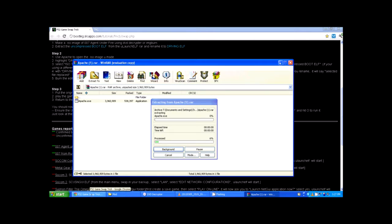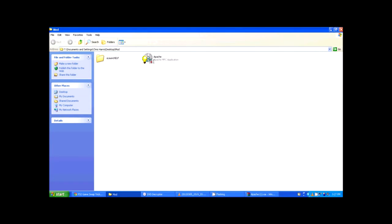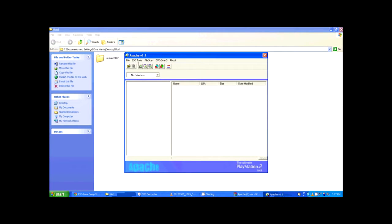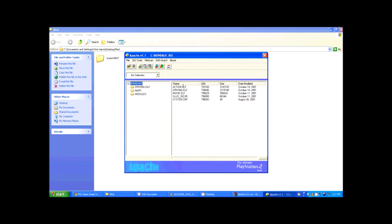Now that you've got all that extracted, run Apache. Go to Open ISO, navigate to where your ISO is — it should be on your C drive or whichever drive you used. The file should be called Bond — with a .UF extension. Click it and push Open. When you open it you should see all the files listed. Now click on DRIVING.ELF.